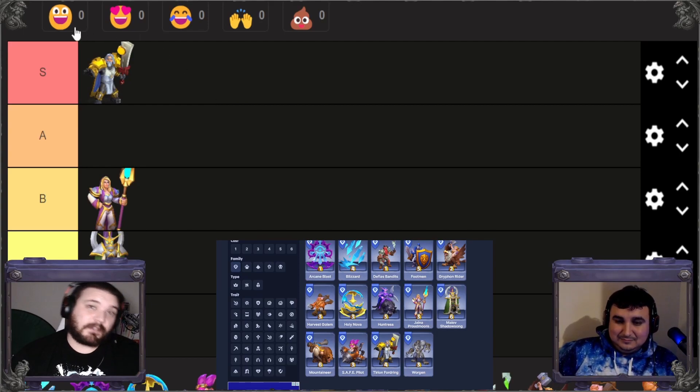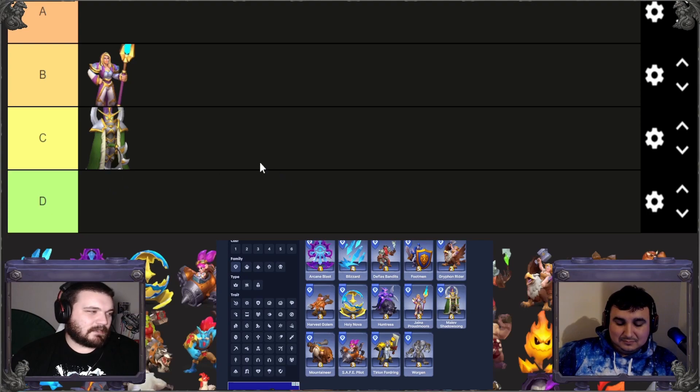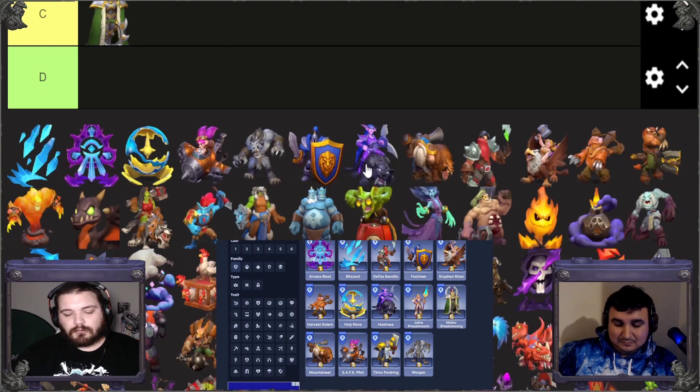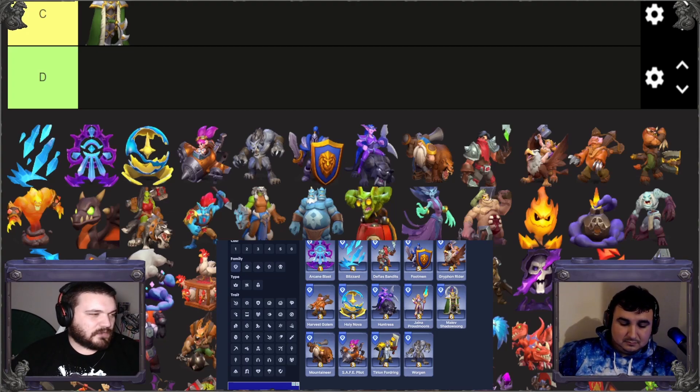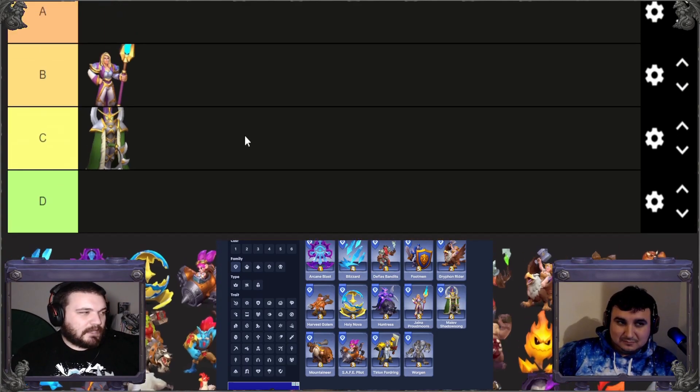We already got the leaders' positions from the first video — Tyrian in S tier, Jayna in B tier, and Maiev in C tier. Now, although we are ranking the Alliance members, this doesn't mean when you get an Alliance leader you have to slam every Alliance piece. Every leader is going to have two slots for Alliance characters from the dungeon, and you can pick a third if that fits.